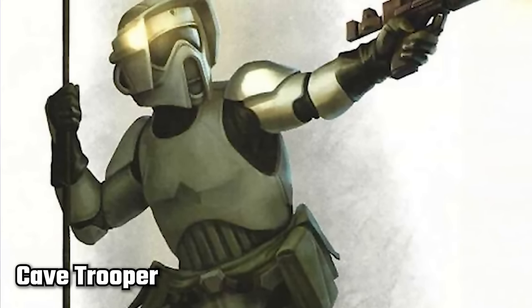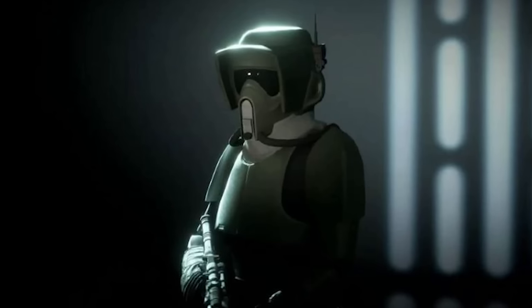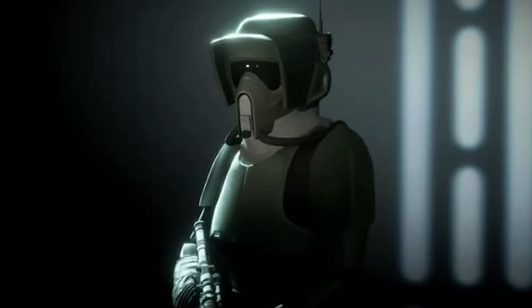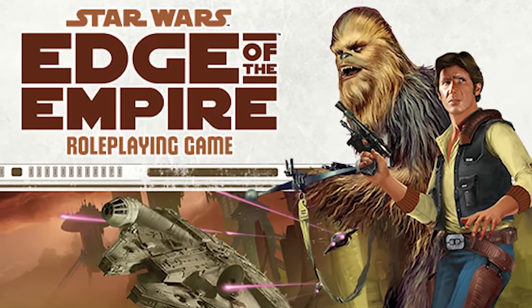Cave Troopers are one of the rarer Stormtrooper variants, specializing in military operations in cave-like geographies. They used lighter armor, much like Scout Troopers, and also carried long vibro-knives and low-light vision in their helmets to see in the darkest corners of caves. They were first mentioned in Allies and Adversaries, a sourcebook for the Fantasy Flight Star Wars role-playing game.